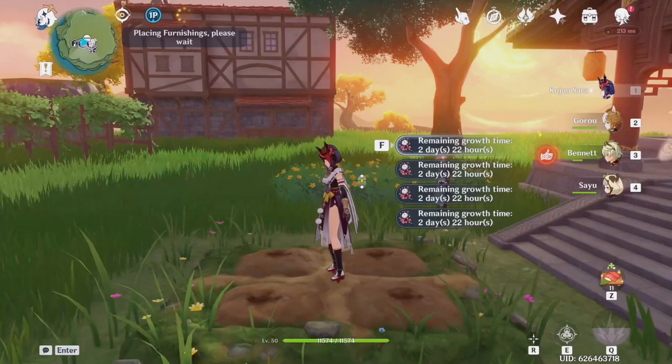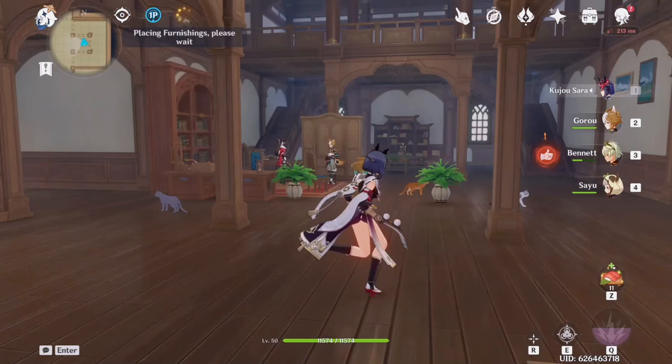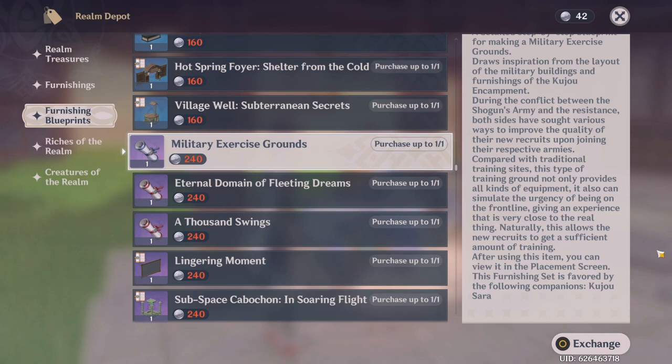I'm going to go ahead and plant silk flowers since that is what I currently need. Remember that you also have the interior to use, so if you think you've run out of space for your furnishings, there is space inside if you want to really reach that limit. The next way to set up your teapot for farming is the companion sets — these sets are found in the furnishing blueprints. You get the set blueprint and then make the furnishings that are required for the set.